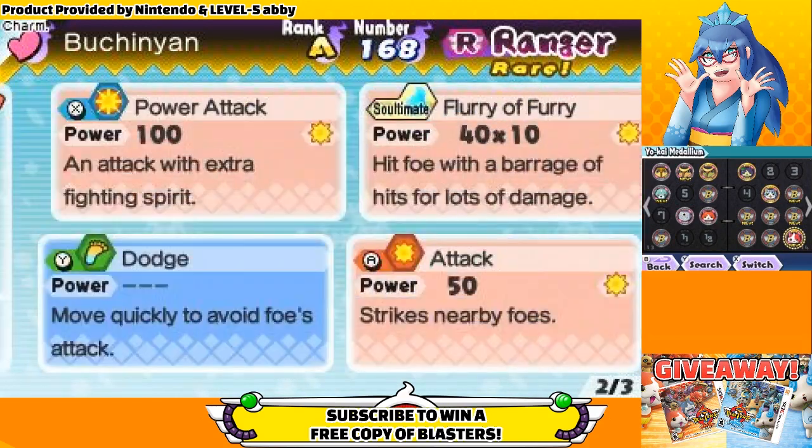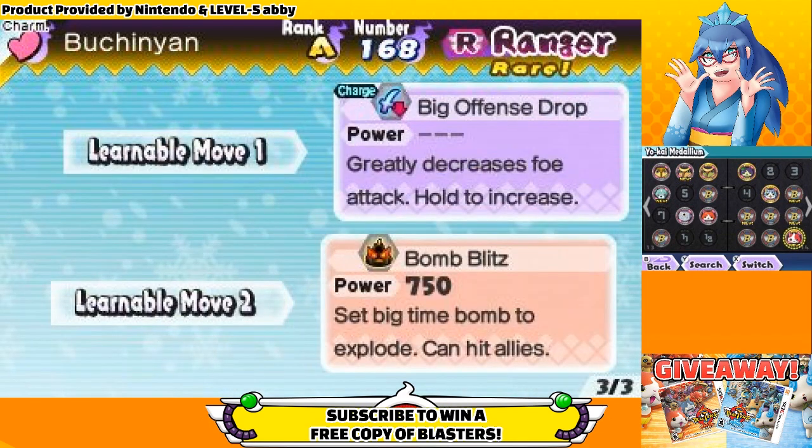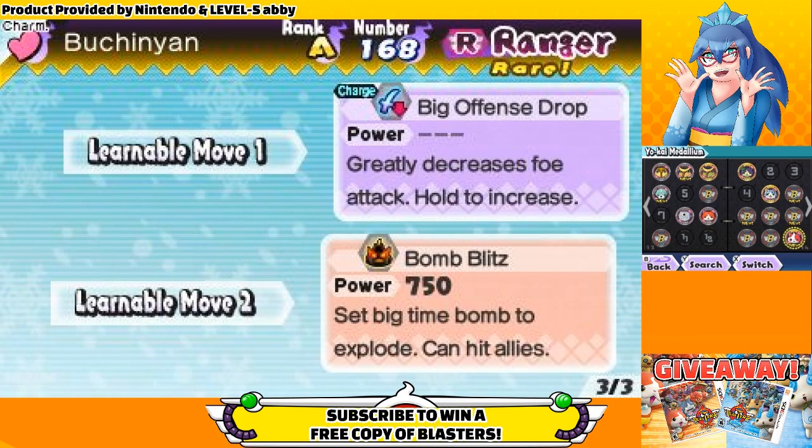If you like my quick, no filler video style that respects your time and gets right to the info, make sure to subscribe for more Yo-Kai Watch guides and livestreams every day, and check the link in the description to enter a giveaway for a free copy of Yo-Kai Watch Blasters Red Cat or White Dog that anyone can enter by subscribing. You get to choose which version you get.